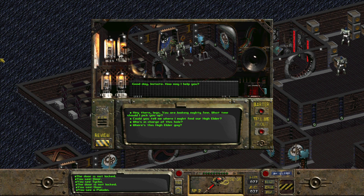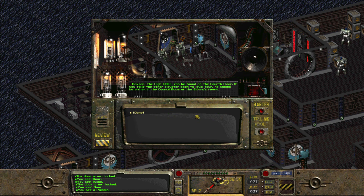All right, who are you guys? Paladin? Good day, initiate. How might I help you? Hey there, legs — you are looking mighty fine, what time should I pick you up? Could you tell me where I might find the High Elder? Where's the High Elder? No, let's be polite and respectful, and then maybe they'll give us shiny toys.